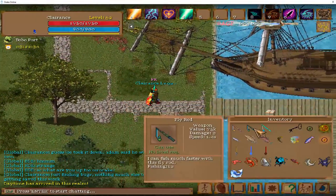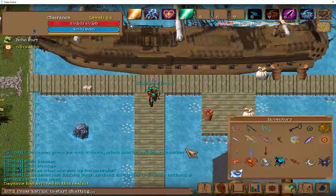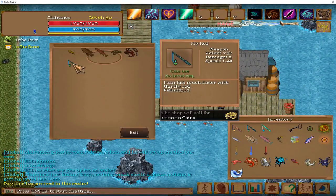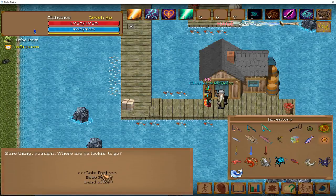To get the fly fishing rod, you come to the Bobo Port and you talk to the sailor just down here. Buy from him — for 100,000 gold you could buy it. If you think that's too much, you can go to Lodo Port.